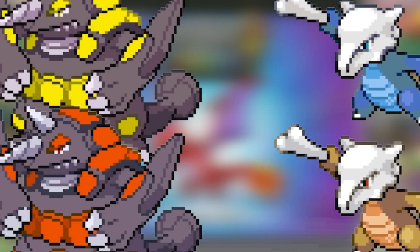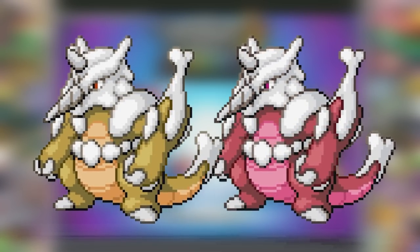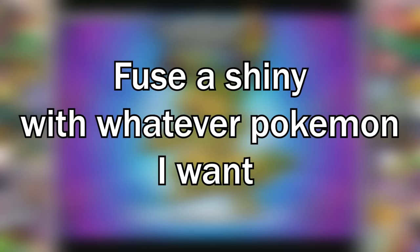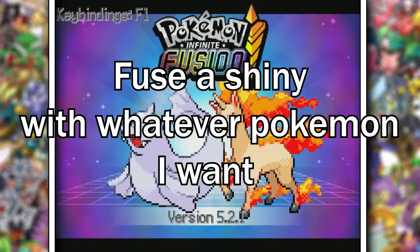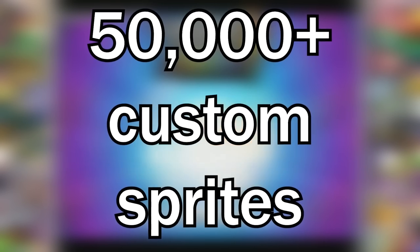This game doesn't actually use the regular shinies — they use completely different shinies, and depending on whether you have only one part of the fusion shiny or both Pokemon are shiny will determine the color. The rules are pretty simple: if I find a shiny, I can fuse it with anything I want. The only catch is it has to be one of the 50,000 custom sprites this game has to offer.